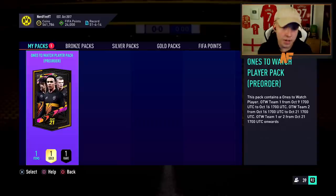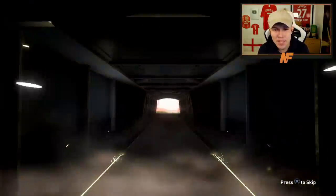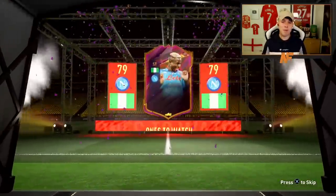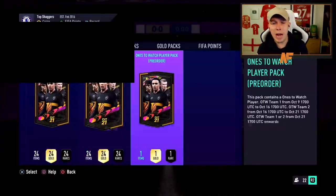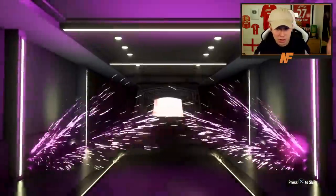Here we go — the Ones to Watch player pack from the pre-order. All from Team One, I believe. As a Man United fan myself, I'd like a Telles or a Bale. I think the worst one is probably En-Nesyri, which I'll probably end up getting. And of course — Osimhen in my Ones to Watch pack. Shout out to Aaron — he's got two 100k packs and a Ones to Watch pack, so maybe we can get him a Ones to Watch out of one of the 100k packs.